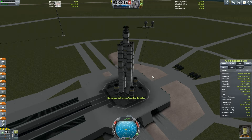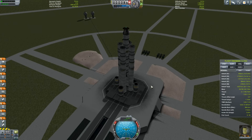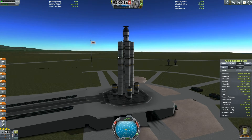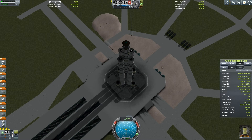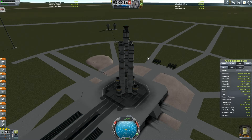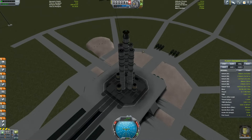Hey everybody, welcome to Kerbal Space Program Career Mode with me, Reinstein. What we see here is the rocket that's gonna take us to Minmus. I'm pretty confident about it. I have done a trial run and managed to get into orbit around Minmus and come back. So I'm gonna hopefully try and replicate that right now for us.